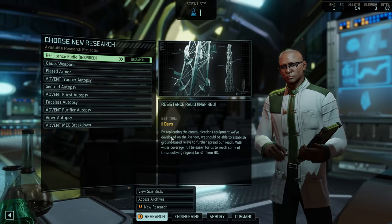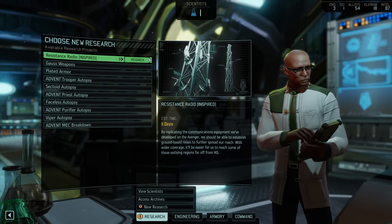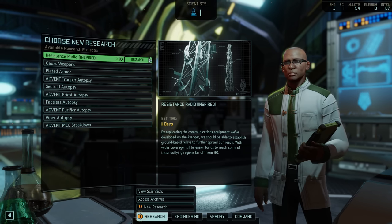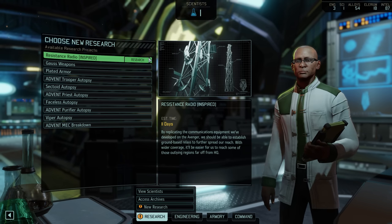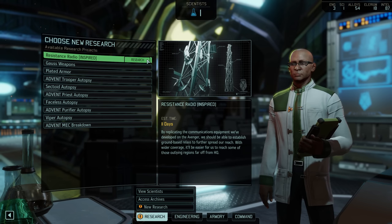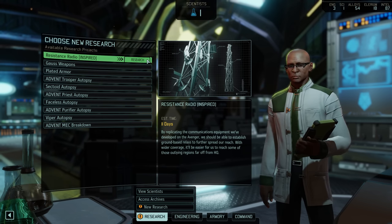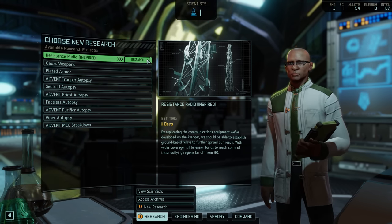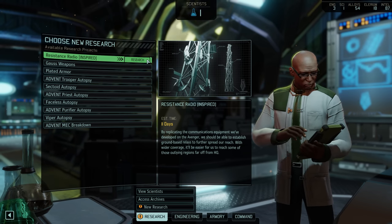Research is up first and the clear choice is to go with Resistance Radio. Not only is it inspired and will be completed in just 11 days, but completing this will also bring down the intel costs for making contact with regions that are a bit further away from our HQ in West Africa. One of those expensive far-away regions is currently housing our next plot mission, so this is research time well spent.